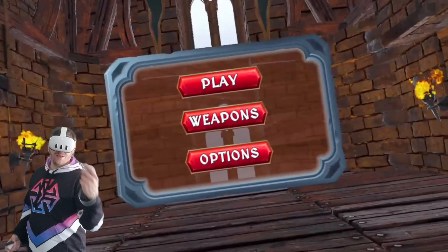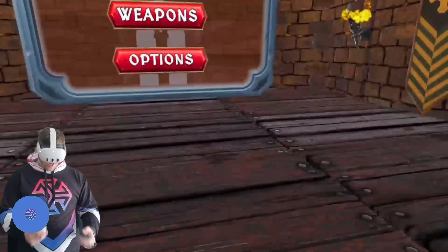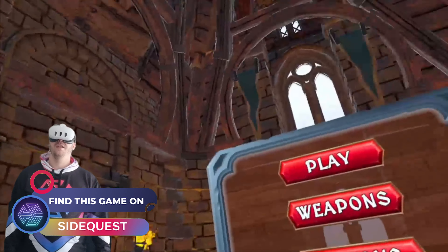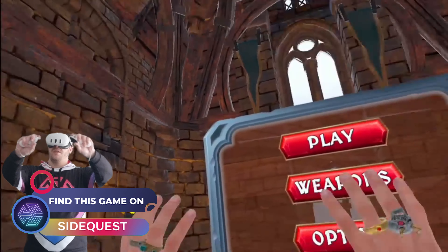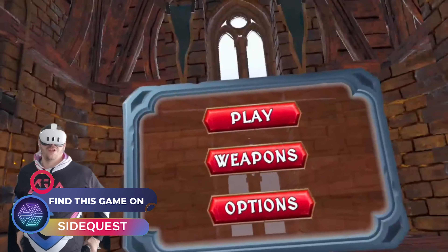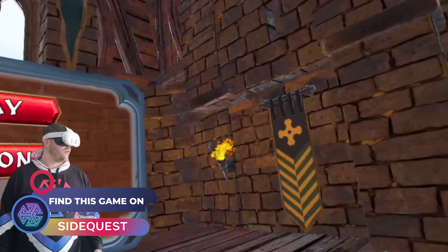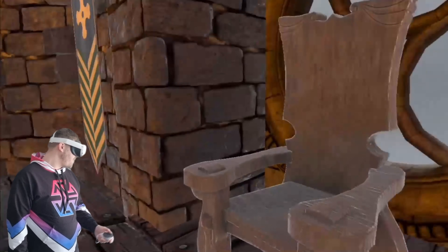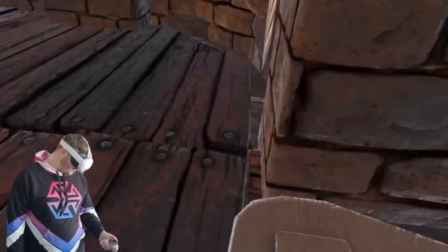Okay, welcome to the video. Today we're playing Lord Sword, which is a brand new game available through SideQuest and App Lab. It is exactly as it sounds — it's a sword fighting game. Much like Swordsman or Blade and Sorcery, I think it's got built-in physics and mechanics. We've even got a throne here.